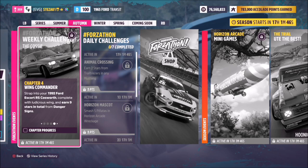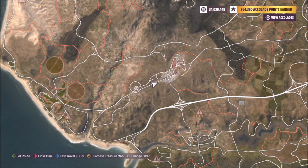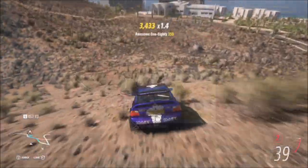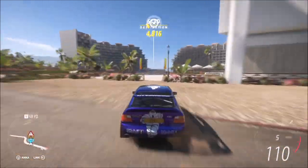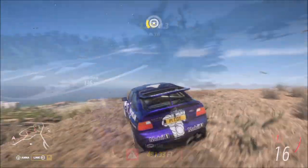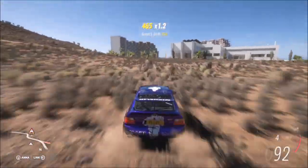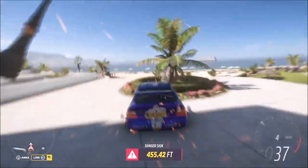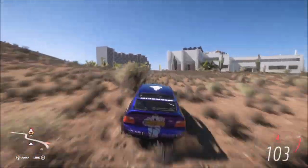The final challenge wants you to earn nine stars in total from danger signs — super easy. Filter your map to show danger signs, then head to the hotel one where three stars only requires 450 feet. Start from the hill nearby for a long run-up to hit the target. Three runs with three stars each gives you your nine stars, but even if you get two stars on some runs it still tracks your total.